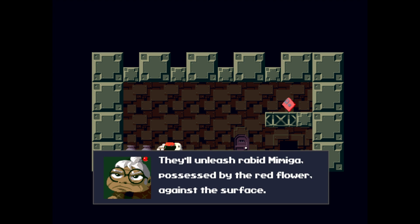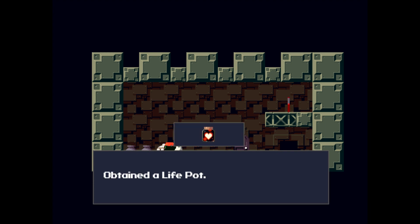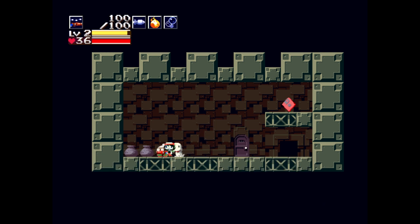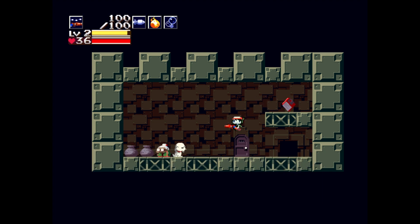I don't think it'll be that much to deal with since there are only six Mimiga left, but maybe they're just that vicious. We receive a Life Pot — 'Use it and your life will be fully restored.' Like a potion, but just once. Alright guys, I've been playing for a little over half an hour. We found all the dogs, got our next sequence — we have to go find Balrog and get the warehouse key. I guess next time we'll try to go in the warehouse. See you guys next time!